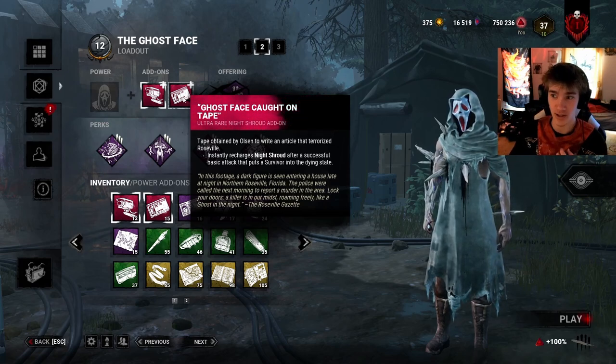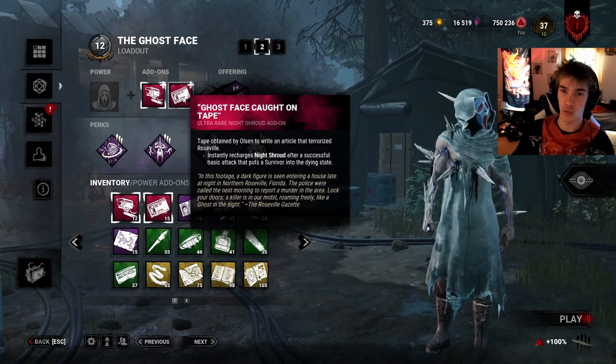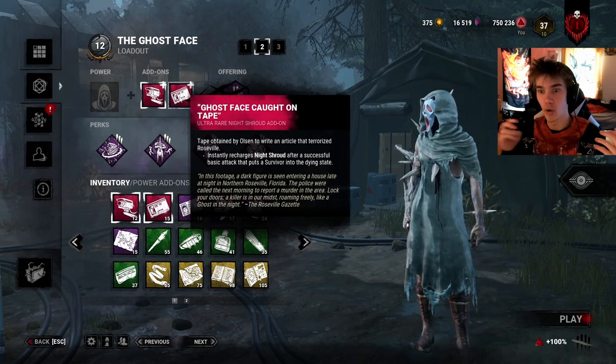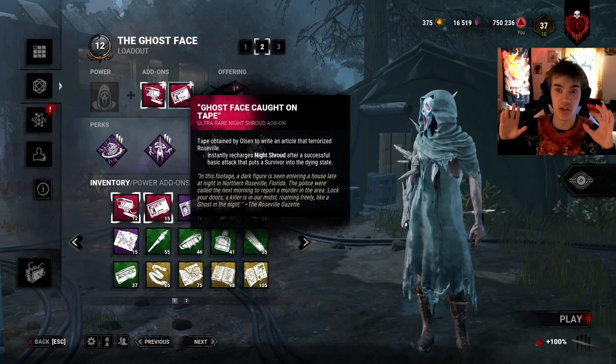You can see what the strategy is if you want to play this really seriously in the Ghostface world of Dead by Daylight. So you down someone with a marked attack, you go around the wall or around the corner, use your power, and go after the next person.